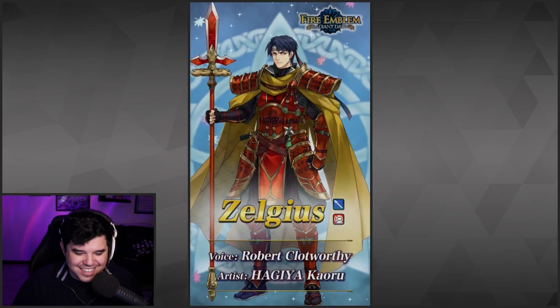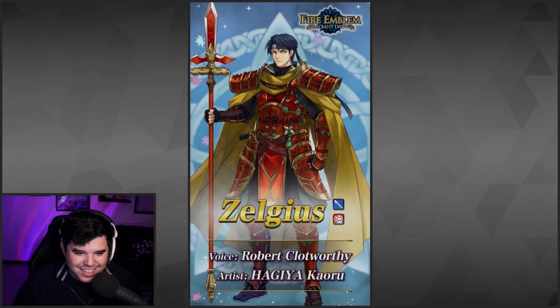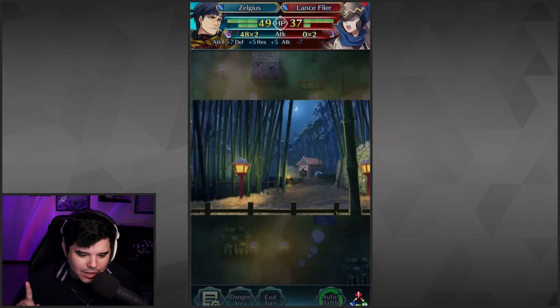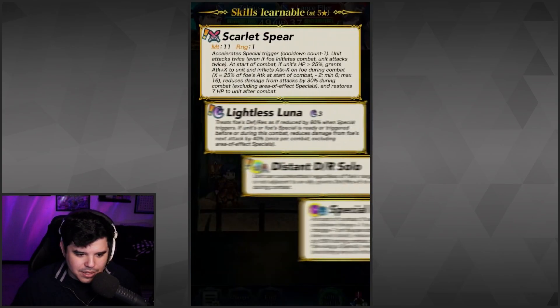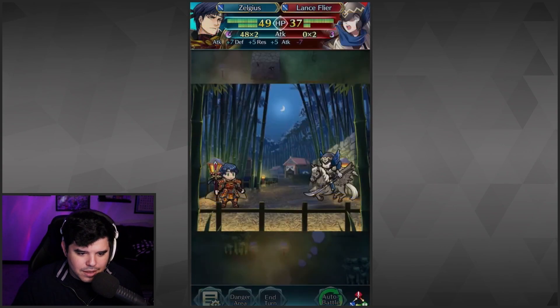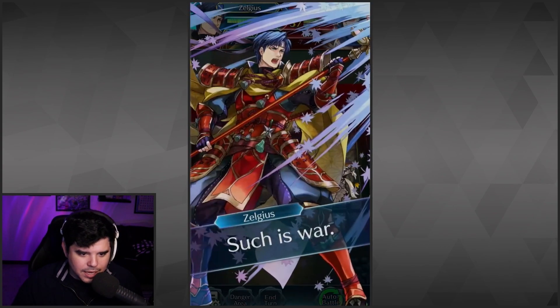At least he has the crimson armor. I've always wanted crimson armor Zelgeus in Heroes instead of the other color. I'm pretty sure crimson Zelgeus is not in the game.